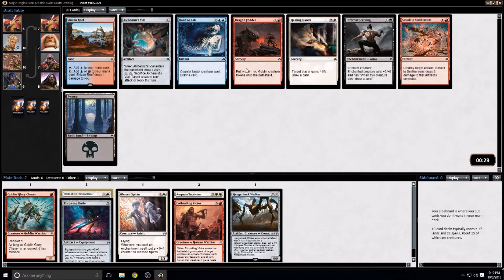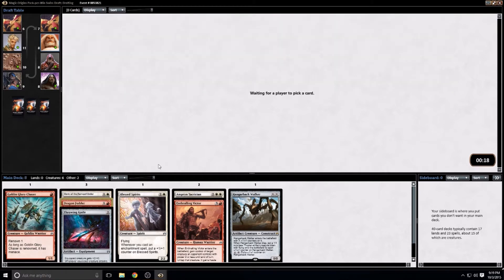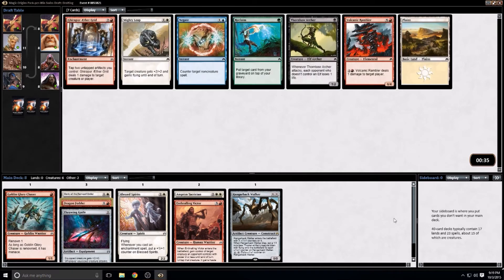Here it's between Alchemist's Vial and Dragon Fodder. I think probably Dragon Fodder is the way I'd like to go. Our red is not that great and our white is okay, so I could potentially see us changing directions if things don't come together soon. A Mighty Leap looks like the best pick in the next pack.